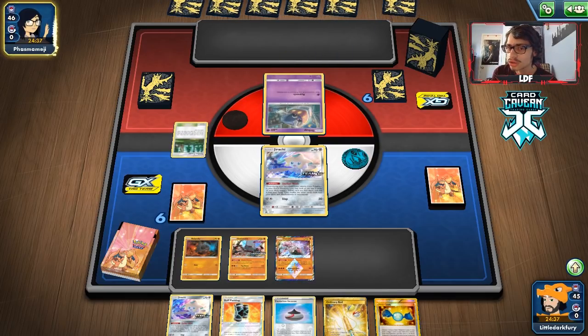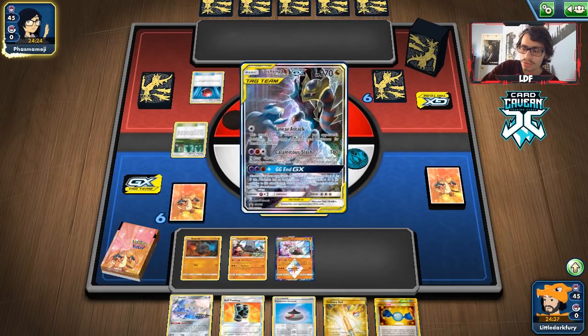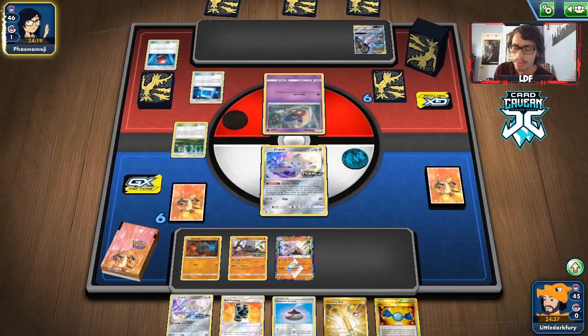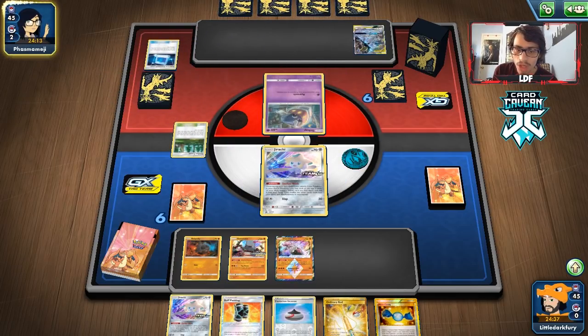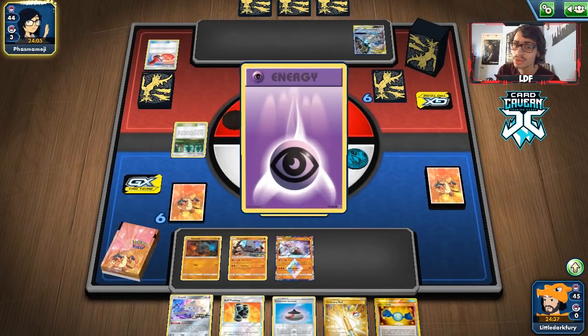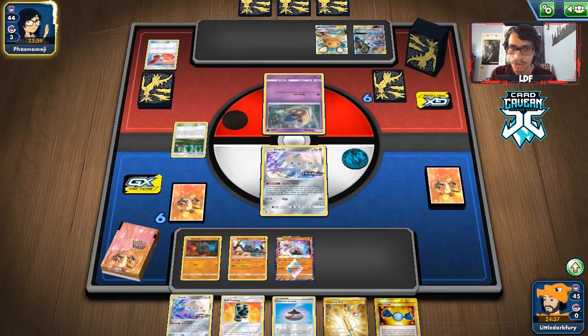Stack Attack unfortunately doesn't work with Martial Arts Dojo because it's an Ultra Beast. The Viridian Forest is actually helpful - it lets us get more energy in the discard. Off a Stellar Wish we want to hit a Cynthia or Research. Looks like they're playing a more mixed box deck, not pure Malamar Giratina - they're using Tag Team Pokemon, which I'm fine with. We also have a Diancie as another boss target.